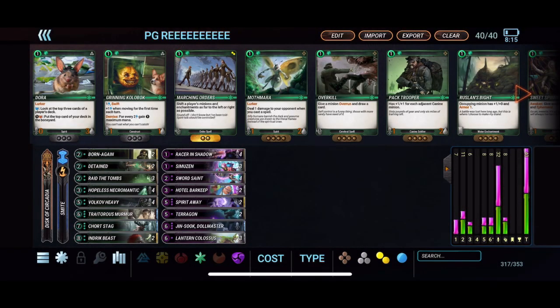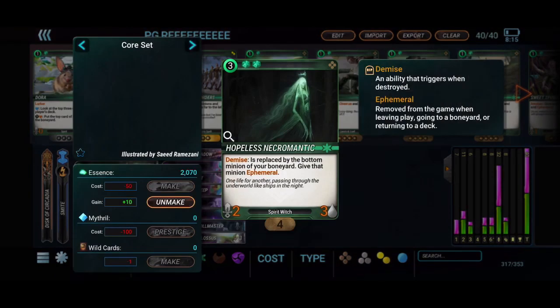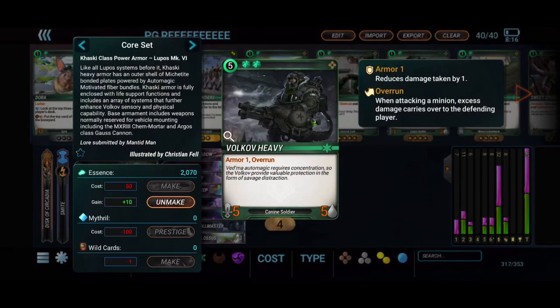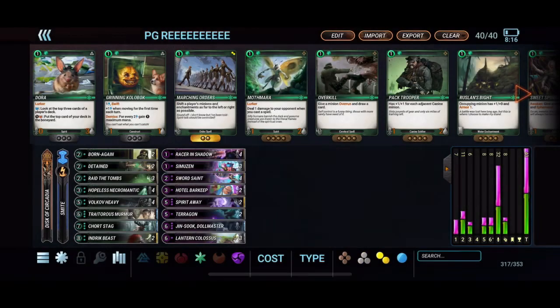Going through the list — it's a very condensed list, so we'll go through the packages. We have our reanimator package, which is the Hopeless Necromantic. It's the key card to this deck; dropping this on curve and letting it get that demise effect off is very key to winning your early game. What it does is it replaces itself with the bottom minion of your boneyard, so you'll use your Smite to discard a big drop early on so that big drop is on the bottom of your boneyard and when your Hopeless Necromantic dies it'll be replaced by that bigger drop. We are running four of the Volkov Heavy — it's good to get out of the Hopeless Necro and it's a really good turn five drop as well.